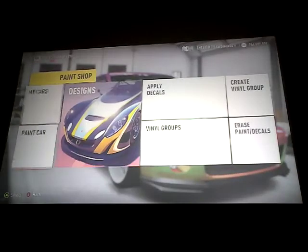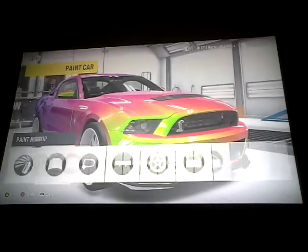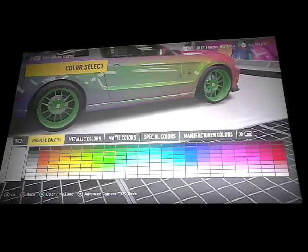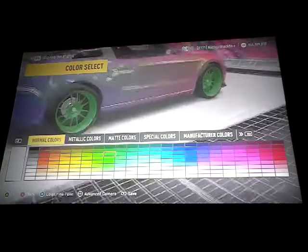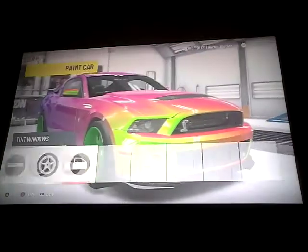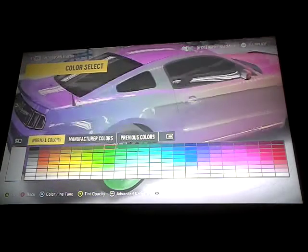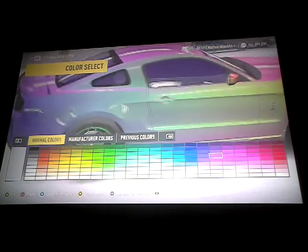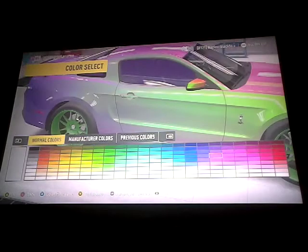After you do that, if you want to make the rims match — what I do, you guys can do it different — I go over to the rims. I make those green because it matches the front part of the car, and it sort of matches the back part because when you move your camera angle around it changes the colors. And then I just make the windows purple because that's mostly what the top half of the car color is. I think the same color purple is the vinyl shape color.